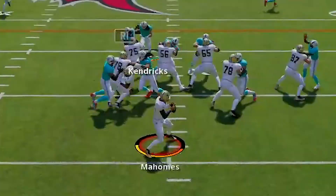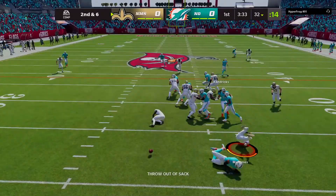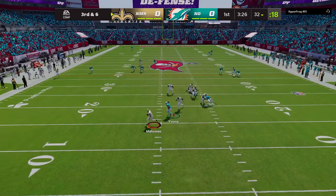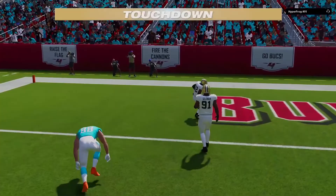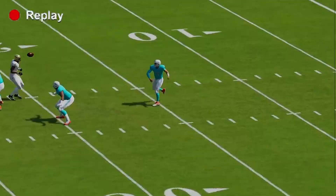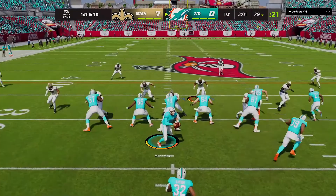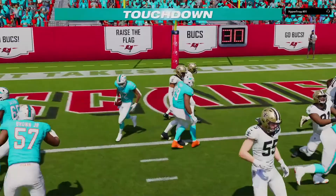Game two — this guy, Hyper-whatever-his-name-is, has a pretty decent team. We start with the ball but I notice he has pressure for days — non-stop. My offensive line just couldn't hold up. We end up punting the ball to him and he comes out with his own Mahomes, throws a crazy two — off two people's helmets into my hands — Devin McCourty pick six! One of the most unlucky plays I've ever seen. He gets the ball back, throws a complete bomb to Devin Hester, almost gets it in down at the three.